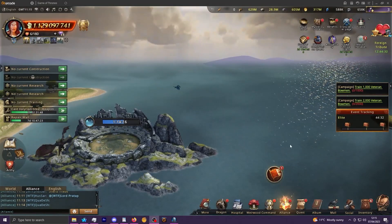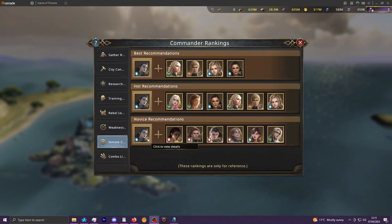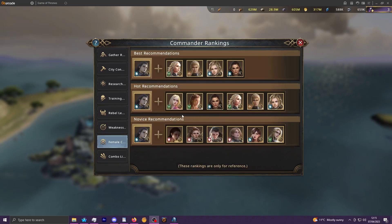Next up in my weapon videos is Layla. Layla is very in demand due to her being the primary enabler of the female synergy, where she offers female commanders including herself a percentage chance of recasting their active abilities. This is sought after due to the likes of Annie, Marjorie, Aria, and Cersei effectively gaining damage beyond just the normal active damage itself, because of their special synergy effects attached to their four stars.